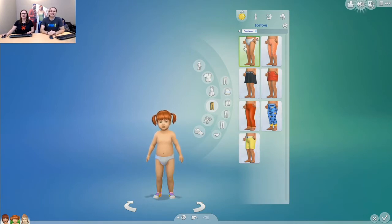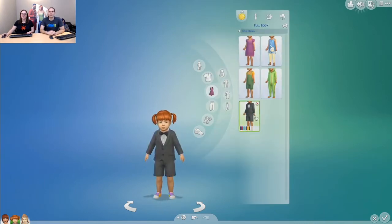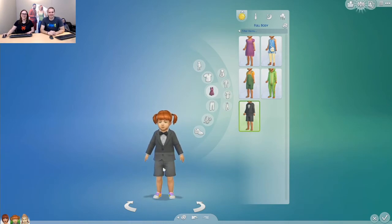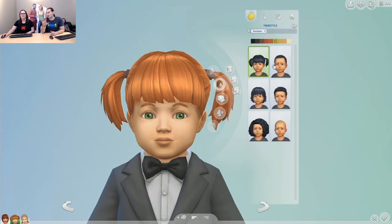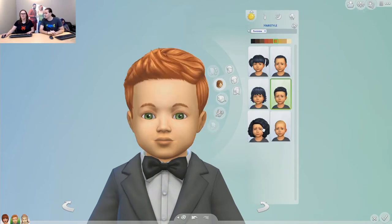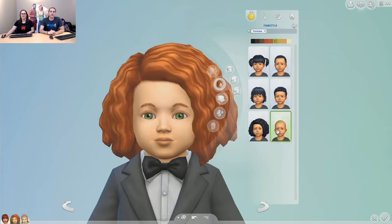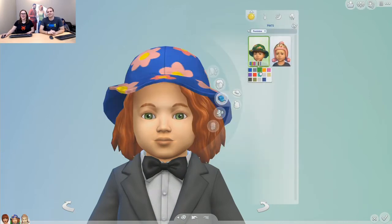Also, if you want the classic diaper, there's the classic diaper. I'll show you one more thing — we've got this really cute little suit for the little boys, or you can put it on your little girl. I really like this. You can totally edit their face and do all the things you expect in CAS. There's also freckles — two different sets of freckles, which is really fun. Also, we have this adorable sun hat — this one's really cute, it goes so well with the little dresses.